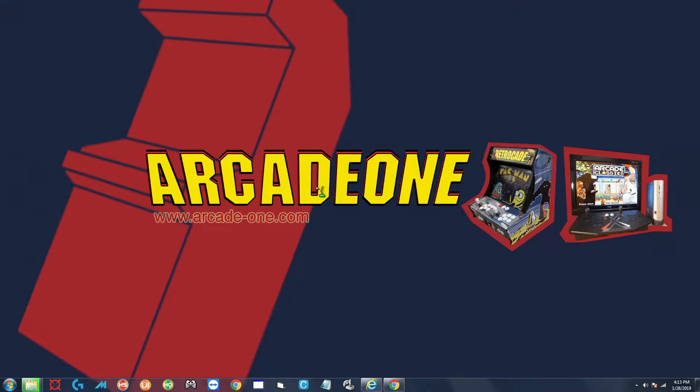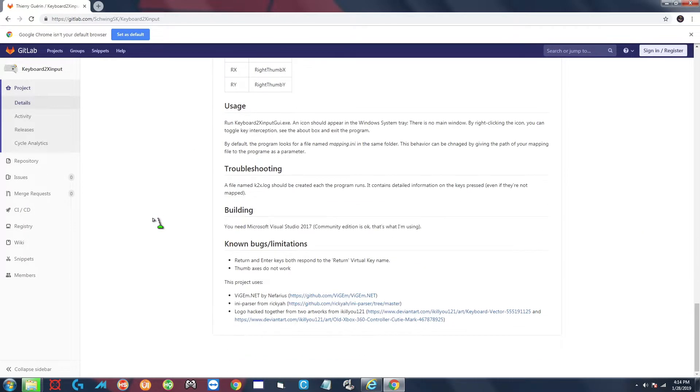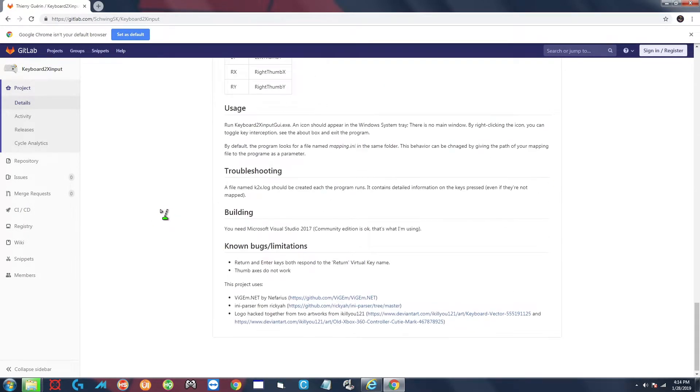Today we're going to be taking a look at a new method that was posted over in the arcade forums. It's a really clean, nice implementation. Go ahead and click on the link in the description - that's going to bring you to the program here: Keyboard2XInput. All the documentation is here and it's very easy to read.